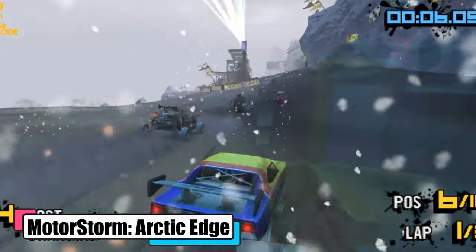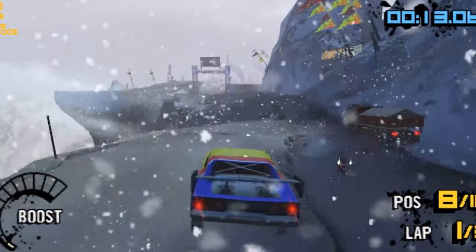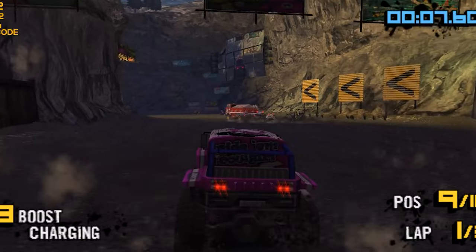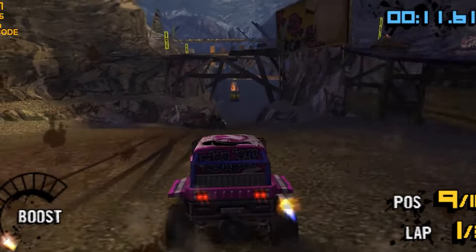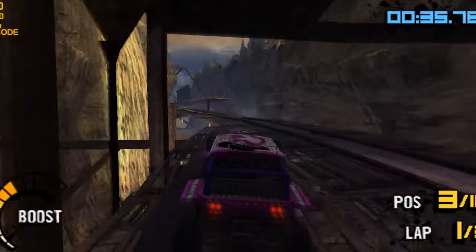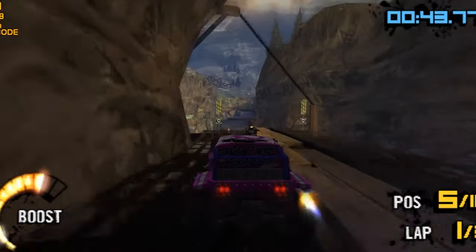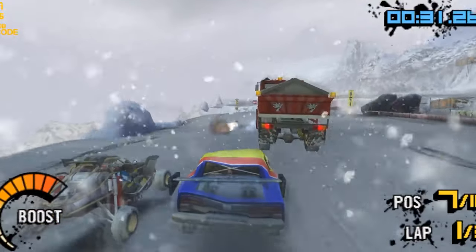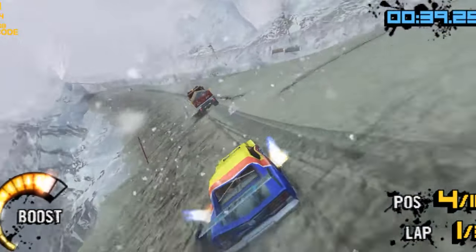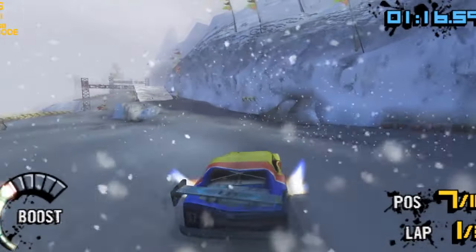MotorStorm Arctic Edge is the cool third entry in the MotorStorm series, literally set in the freezing Arctic. This game's all about leaving the desert dust and tropical greenery of the first two games behind and heading to Alaska's icy landscapes. You've got your classic nitrous boosts, but here's the chilly kicker — you cool your engines by plowing through deep snow or cruising under waterfalls. Watch out for new hazards like avalanches you can trigger with a horn, and icy bridges that can't handle the heavyweights. Graphically, this game was ahead of its time — the way it captures the Arctic environment is gorgeous, from snow-laden tracks to dynamic hazards like avalanches and breaking ice bridges, it's a visual feast that transports you to the edge of the Arctic Circle.